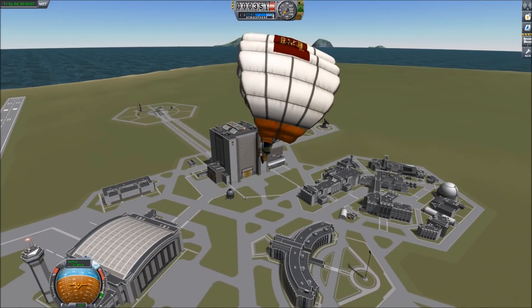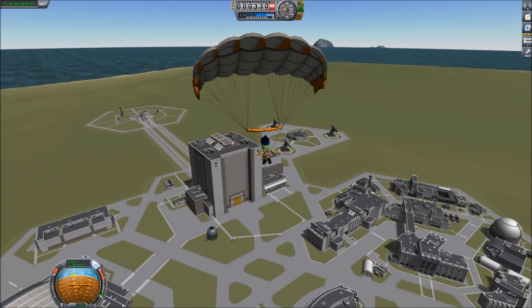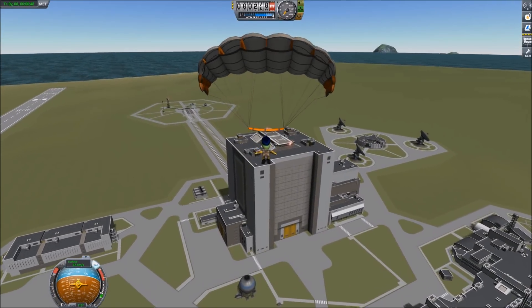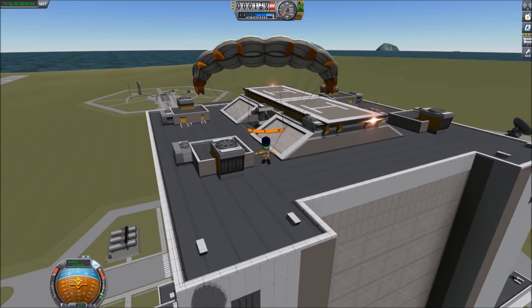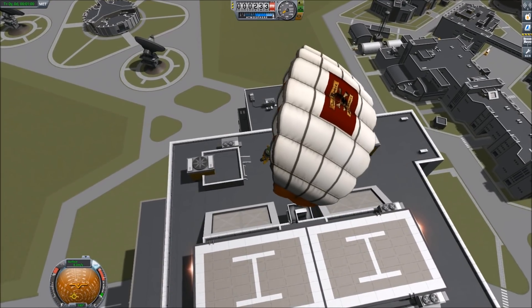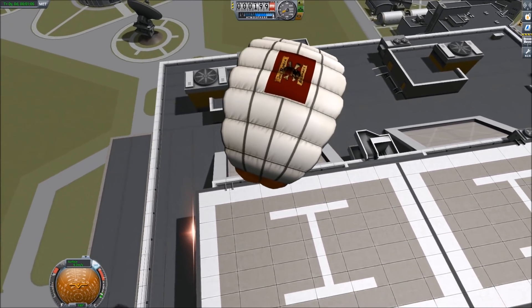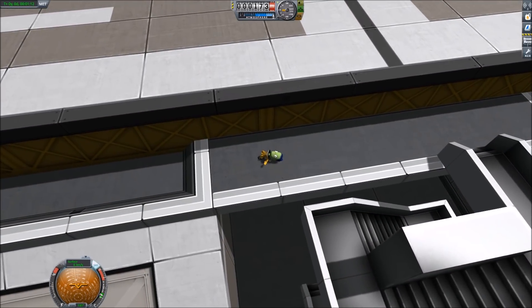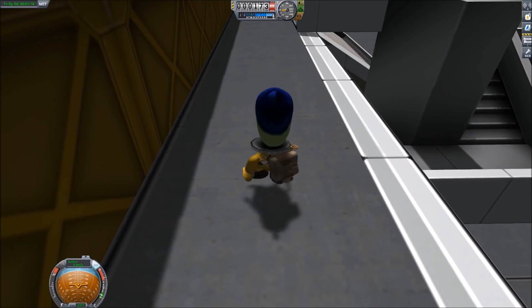It seems like it's more of a paraglider, but I can see myself having hours of fun playing with this — maybe even a high-altitude HALO jump. Good job Val! I've prepared some special snacks for you down in the conference room — you can go get them.